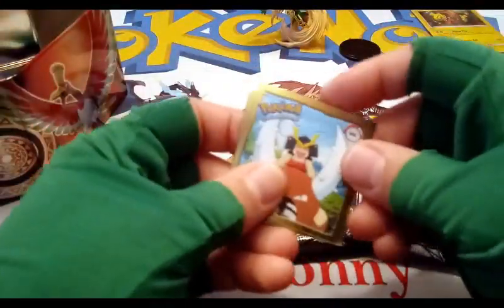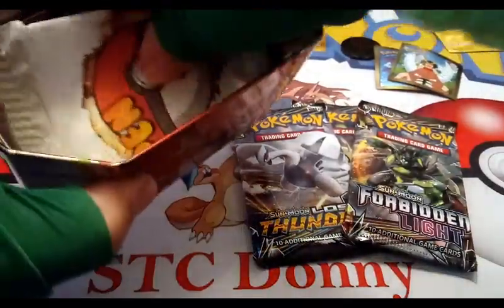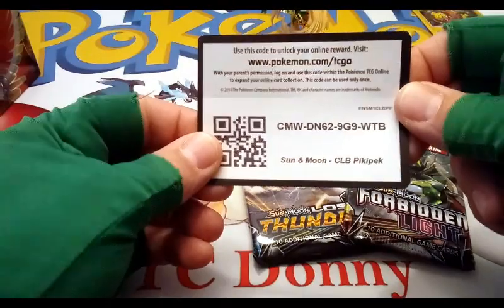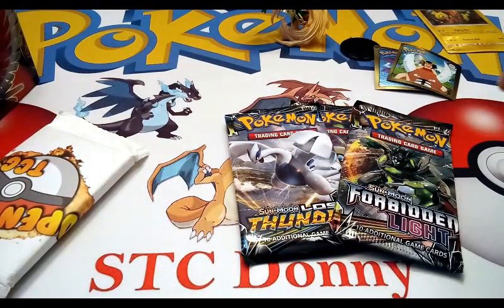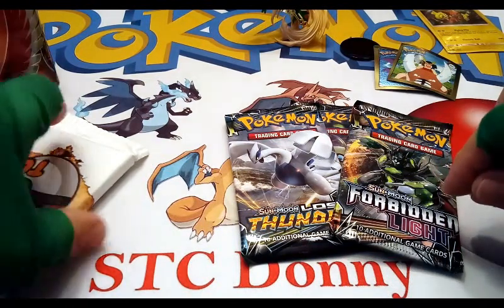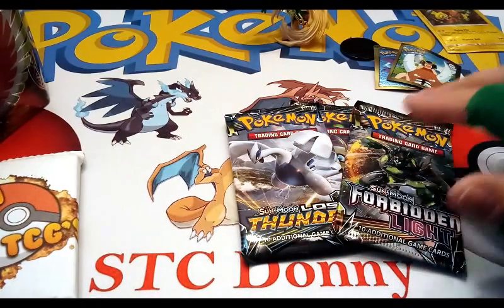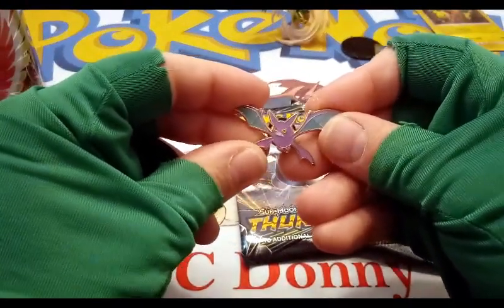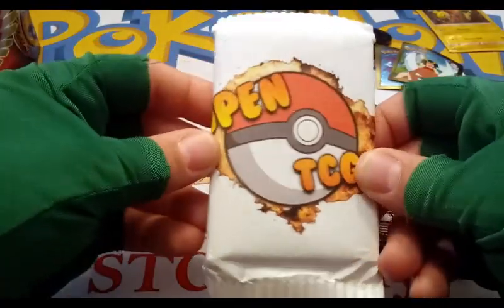We also got a Pikachu coin, that's awesome. And we got some stickers — a Pinsir and some Zubats. Lots of cool stuff in this tin. We have a code card — I'll give you guys this Sun and Moon one. If you'd like any of the code cards from these packs, leave a comment below with your favorite pull and your Instagram or email and I'll send you one. I have a lot of code cards so don't worry if there are already comments. Also in the tin we got a Zubat pin and a Mew coin.